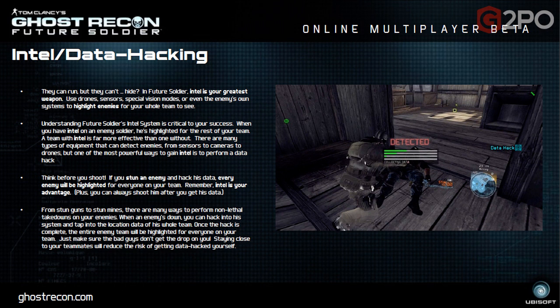You don't necessarily have to kill enemies — if you see somebody running off the zone, you can stun them or take them down in other ways, then hack their systems. If you hack an enemy's systems, you can get the jump on every single player on the enemy team — every enemy player will be identified to every player on your team. It doesn't say how long this lasts, but just knowing where everybody is on the enemy team is crazy. The team that does that most effectively is going to kick serious butt.